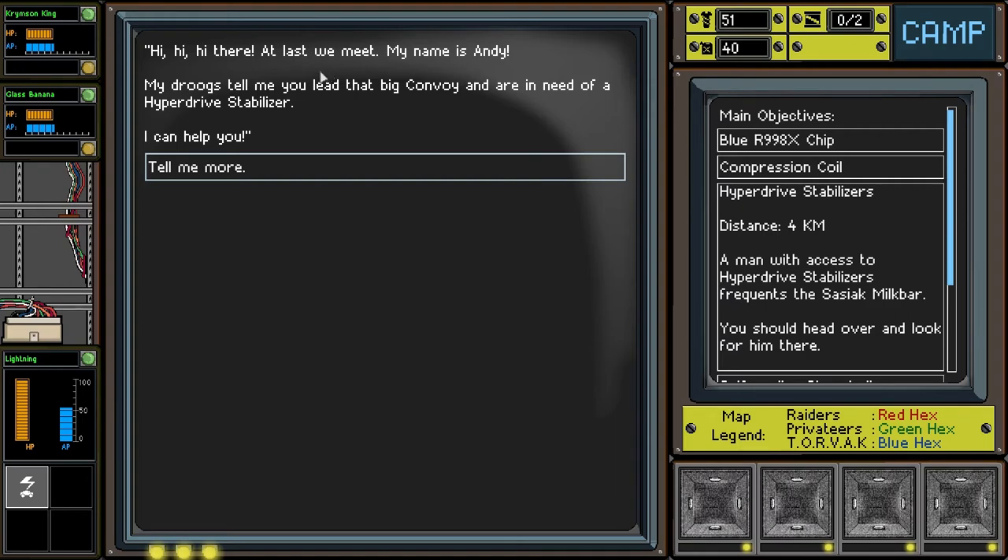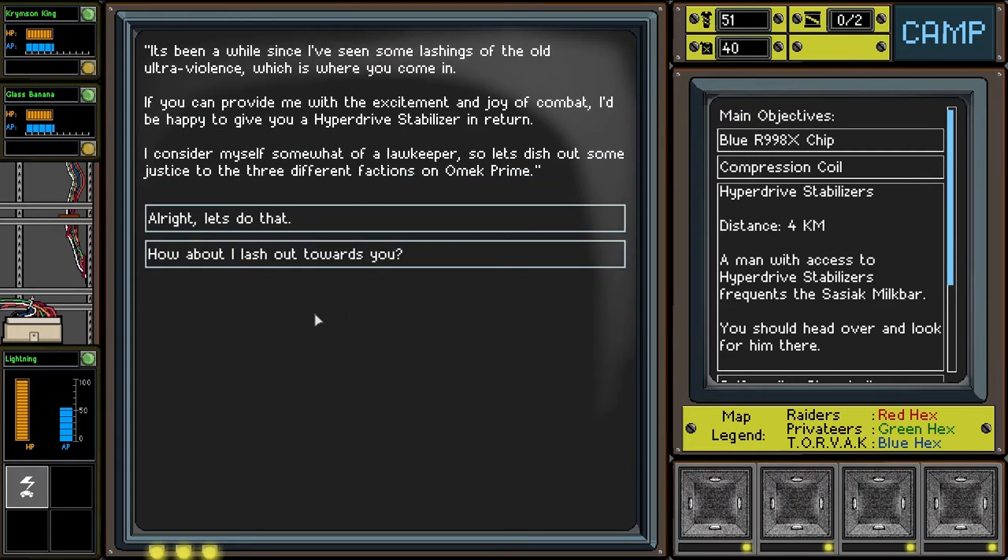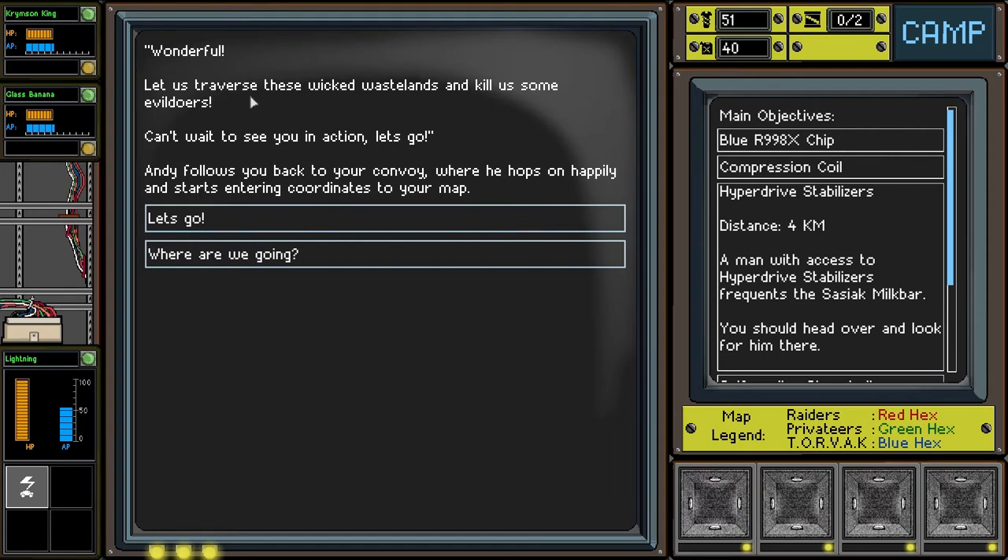Hi there — his name is Andy. He tells us that we lead that big convoy in need of a hyperdrive stabilizer and he can help. It's been a while since he's seen some of the old ultraviolence, which is where we come in. If we can provide him with the excitement and joy of combat, he'll give us a hyperdrive stabilizer in return. He considers himself somewhat of a lawkeeper — let's dish out some justice to the three different factions on Olmec Prime. He follows us back to the convoy, hops on happily, and starts entering coordinates into our map.